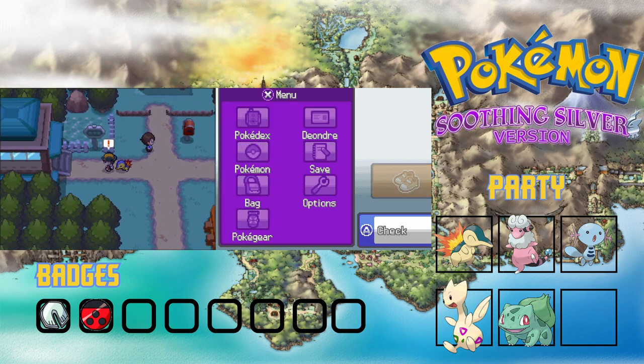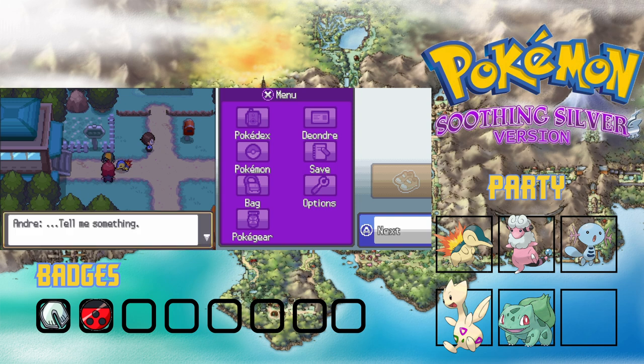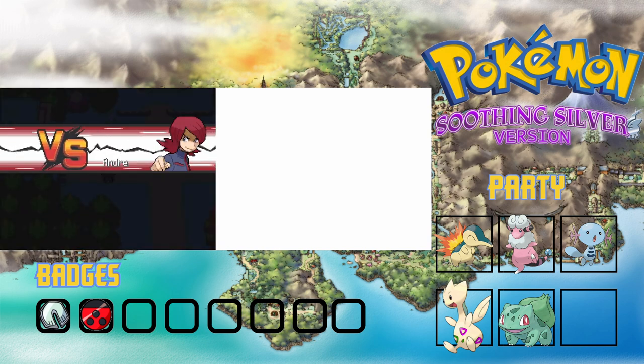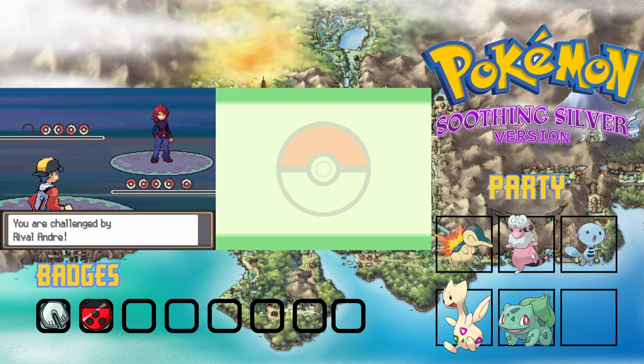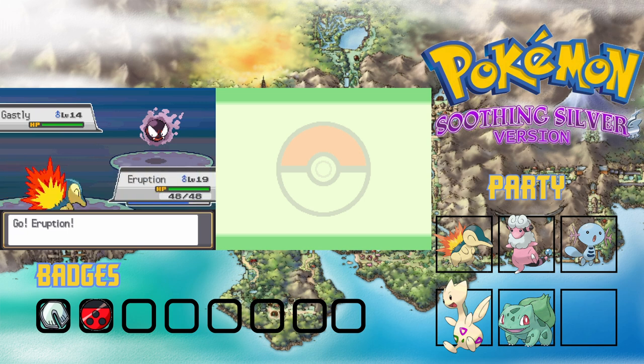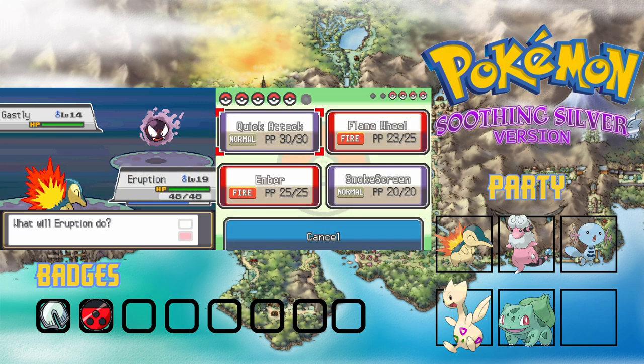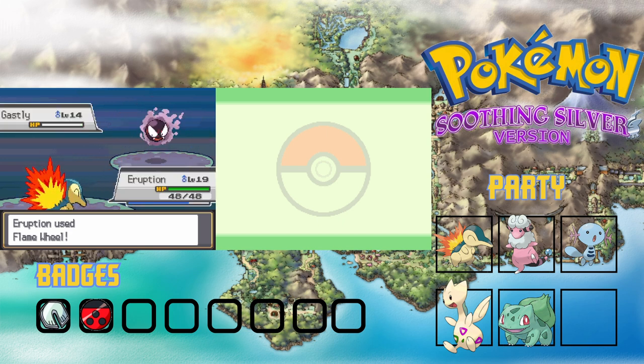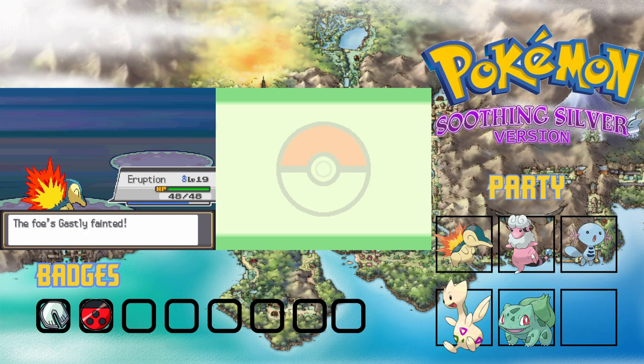Now we move toward Ilex Forest, but first we encounter our rival. He asks if it's true Team Rocket has returned and whether I beat them, calling me a liar. I tell him I'm Deandre Hawk 7 and I defeat every villain that comes my way. The rival battle starts — he opens with Gastly, so I send out Eruption and flame wheel basically one-shots it.